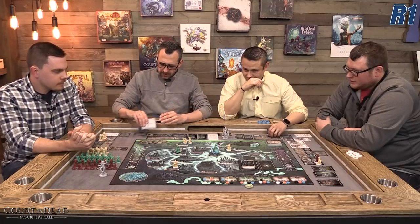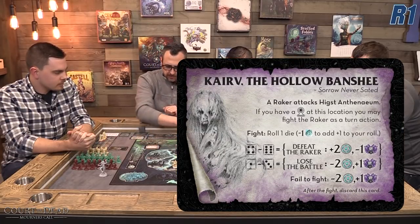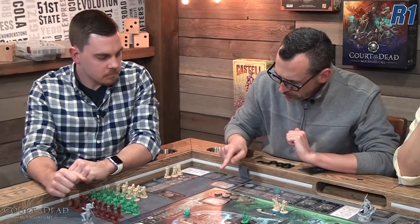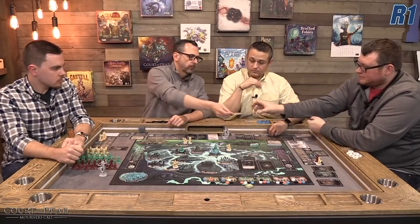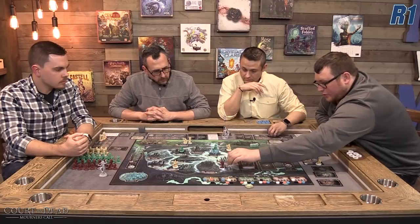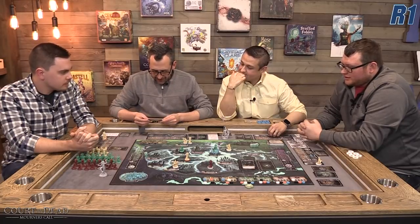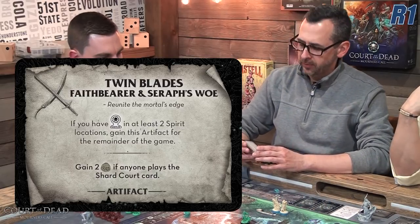Ryan works on his Wallows card — he's at location eight and fights another raker, rolling a four to defeat it without needing etherea. He gains two spirit influence and the dread's grip goes down one. David takes his last Wallows card. Nate and others continue spending influence to move figures onto the board.